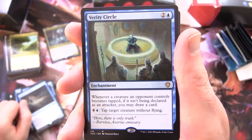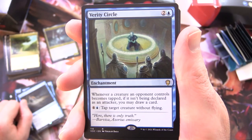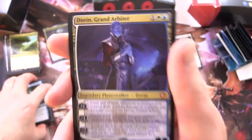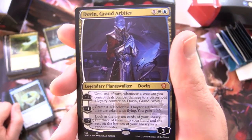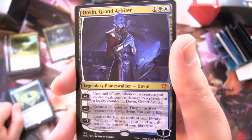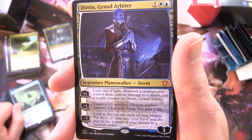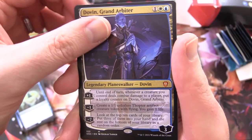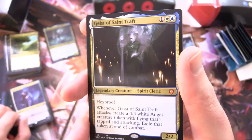Verity Circle - Enchantment for 3: whenever a creature an opponent controls becomes tapped, if it isn't being declared as an attacker, you may draw a card; for 4 and a blue, tap target creature without flying. Dovain, Grand Arbiter - Legendary Planeswalker, 3 loyalty for 3. Plus 1: at end of turn, whenever a creature you control deals combat damage to a player, put a loyalty counter on Dovain. Minus 1: create a 1/1 colourless Thopter artifact creature token with flying, you gain 1 life. Minus 7: look at the top 10 cards of your library, put 3 into your hand and the rest on the bottom in a random order. And another mythic - this one used to be way up there in price, I think it's a bit cheaper these days.